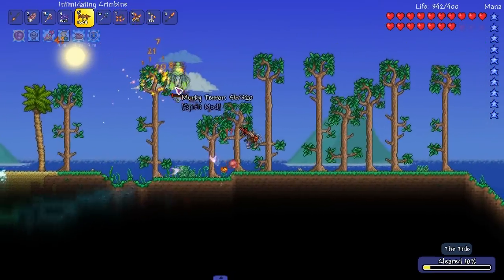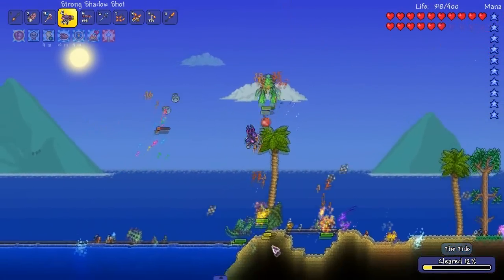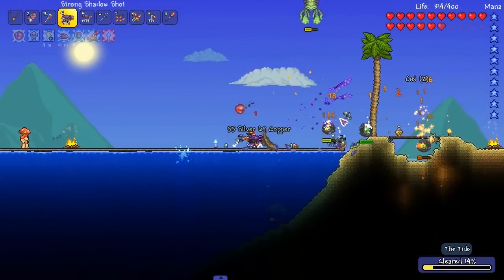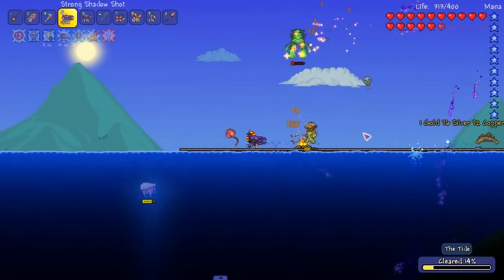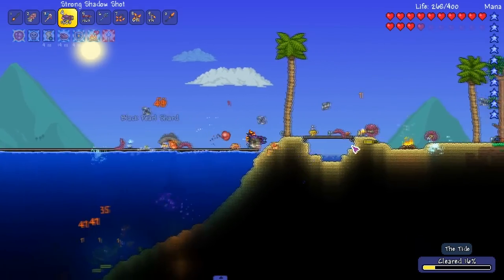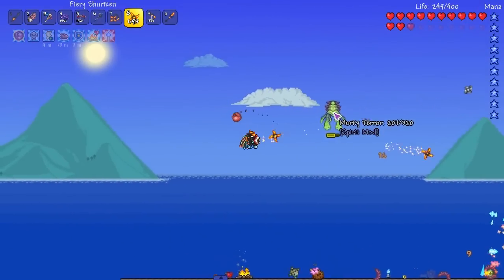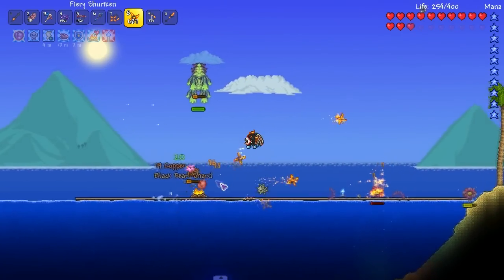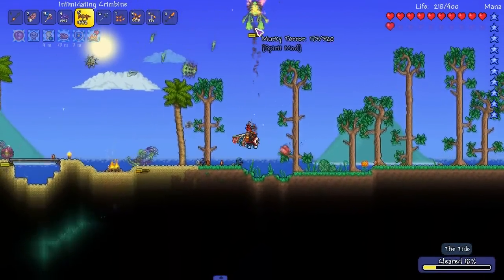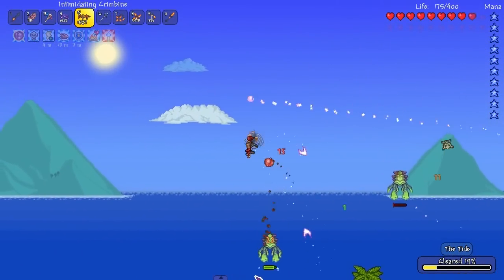It's this guy up here dropping stuff on me - who's shooting me through the wall? Done don't do it. Oceanic armor has been changed to be a set around this time - it's post-Skeletron, and that's pretty cool. It's definitely going to be more useful now because there were a lot of early mode armor sets and it was kind of hard to utilize all of them. Is this pierce? It's a very interesting weapon. I am dying.